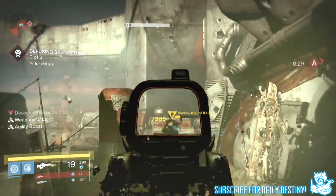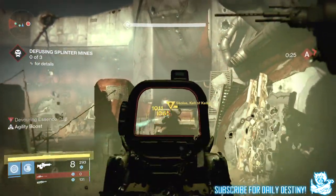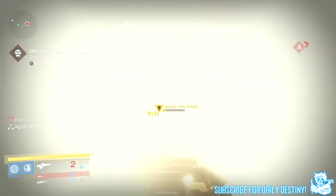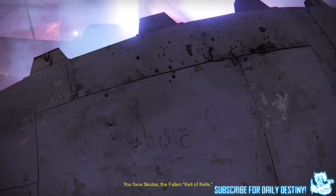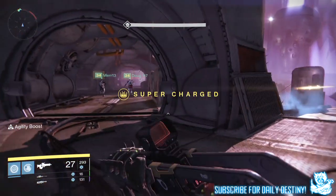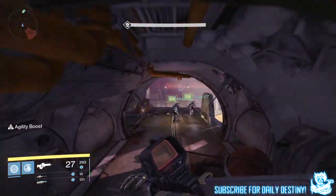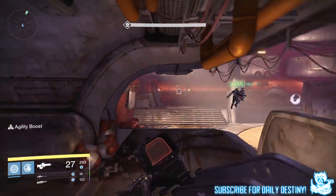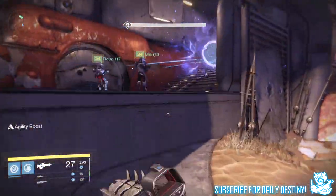This technique only works with at least one Titan and will take you at least four or five attempts because the success of this method depends on the spawn point of that first mine — it needs to spawn to the right of you. For weapons, you need arc damage weapons for sure, obviously. Primaries: Fang of Ir Yût or Fatebringer. Secondary: you want the Praedyth's Spear or the Eirene, both need to have arc and preferably Final Round. Heavy: Thunderlord or Song of Ir Yût.